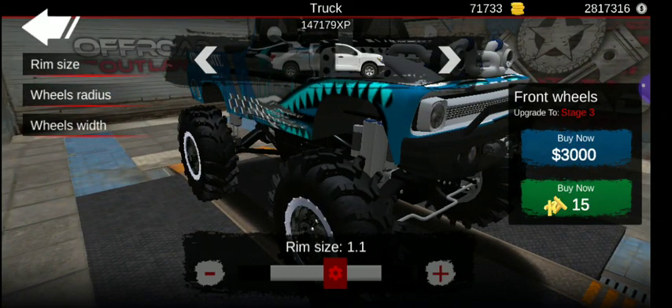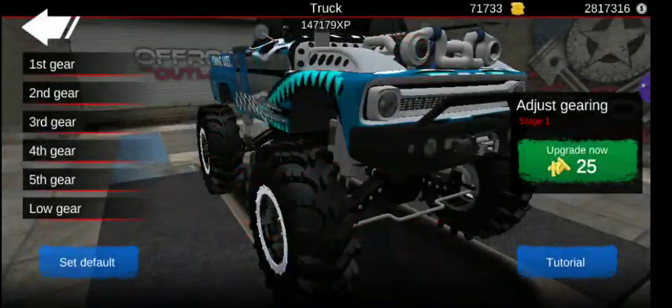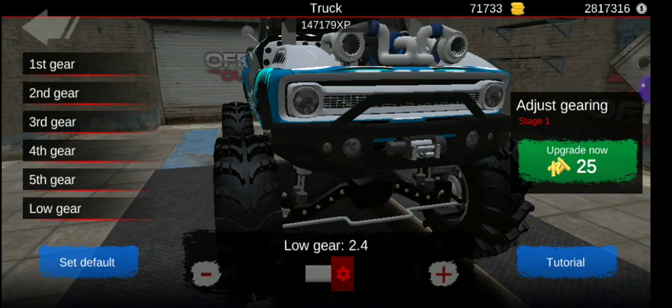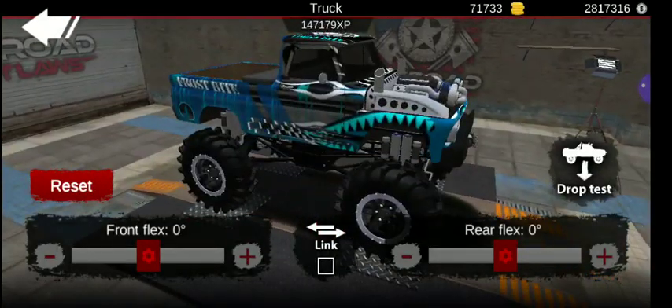Rim size is 1.1. Wheel radius is 1.6. And wheel width is 1.4. Gear tuning: first gear is 3.1, second is 1.7, third is 1.1, fourth is 0.9, fifth is 0.8, and low gear is 0.4. It's kind of funny how I do all my gear tuning without even spending gold most of the time — I never really go truly crazy with them.